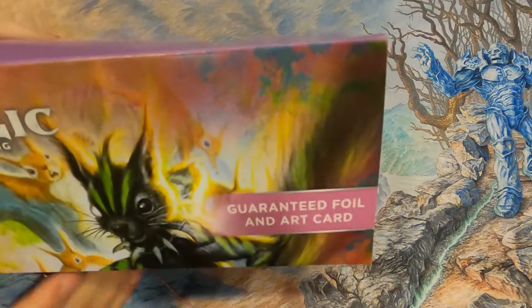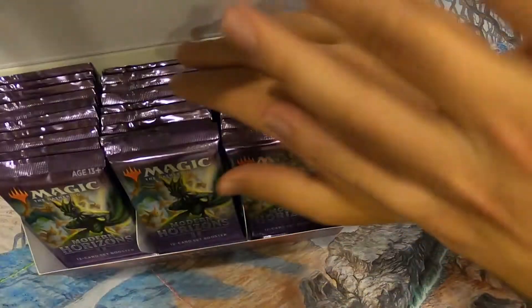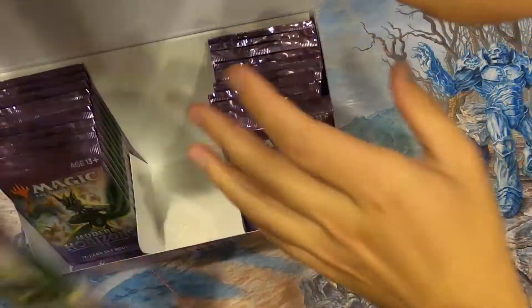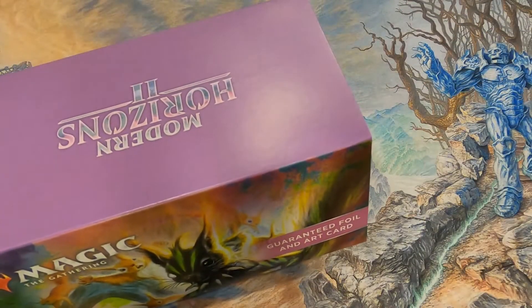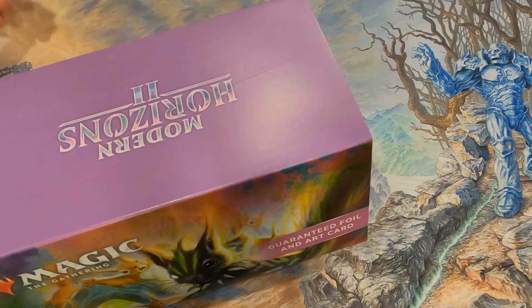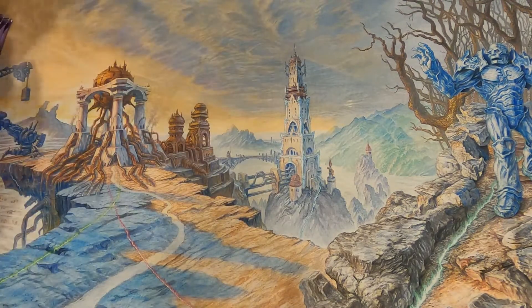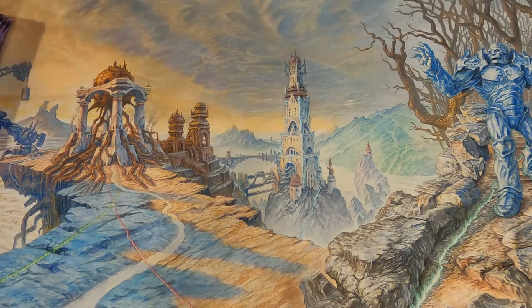Opening the first pack with Chatterfang art on it — no alternate art, which is a bummer, but the beautiful purple packs look awesome. You guys know the drill: Modern Horizons 2 has Ragavan, Chatterfang, Sword of Sinew and Steel, Sanctifier en-Vec, obviously fetch lands — you guys already know what we're looking for.